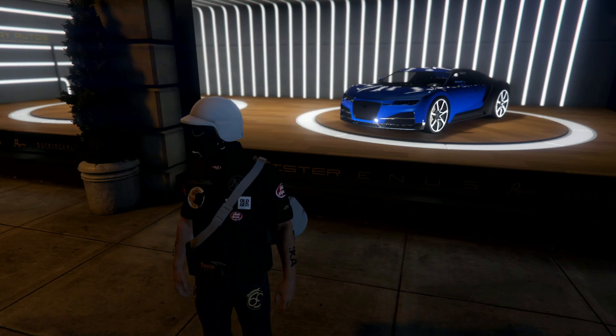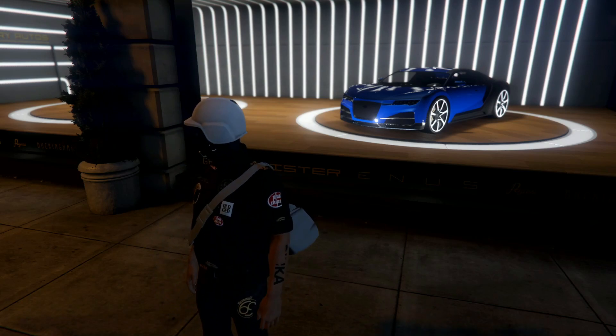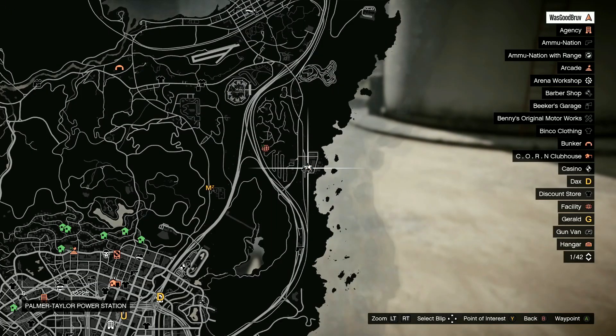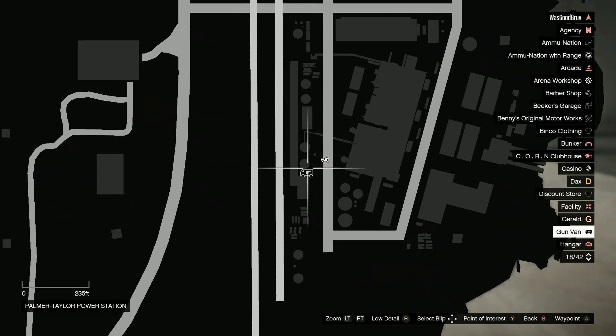The gun van is now available in GTA Online, which allows the rail gun to be purchased. If you head over to this location on the map, all the way on the right side.